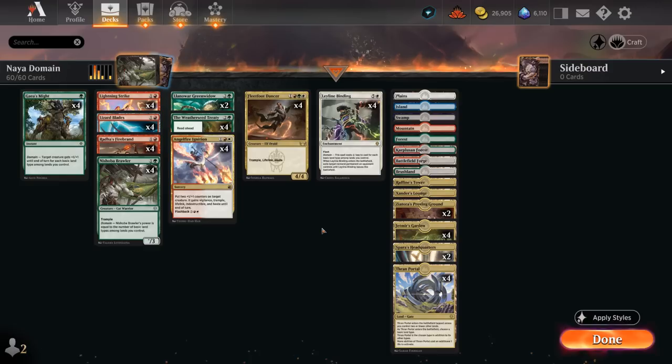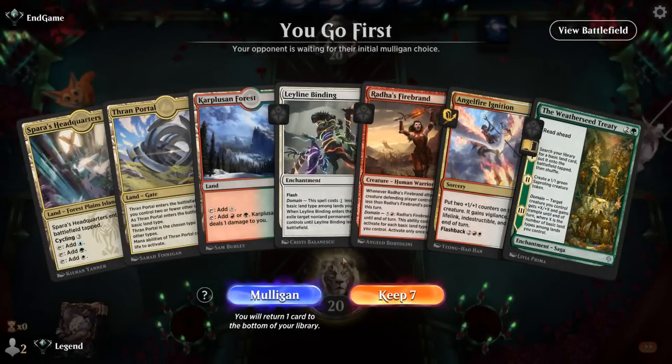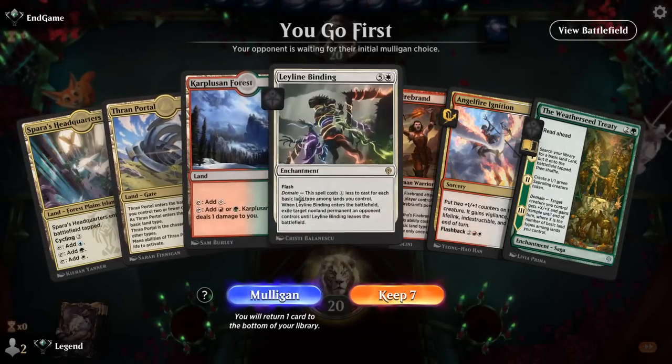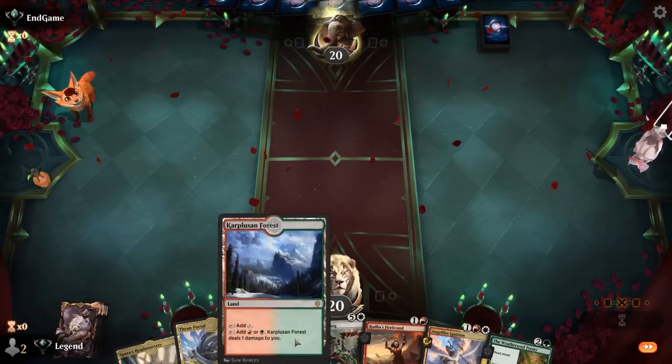So yeah, that's our Naya Domain deck. Now let's jump into some games and see how the deck does. We're on the play, and our hand seems reasonable — got a good spread of basic land types, turn two Firebrand, and then turn three Treaty perhaps, or we can set up our Ignition.